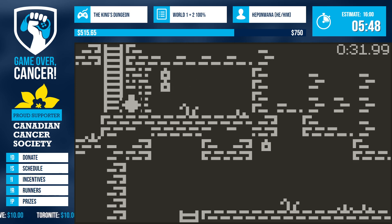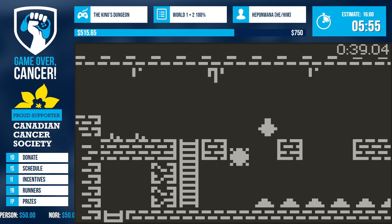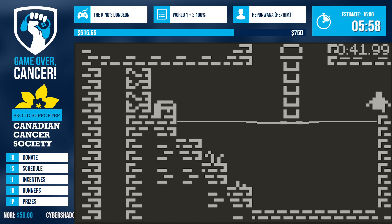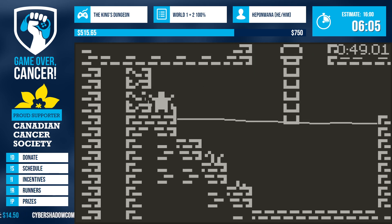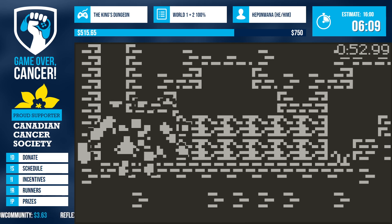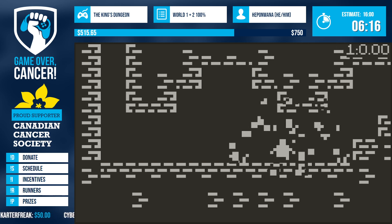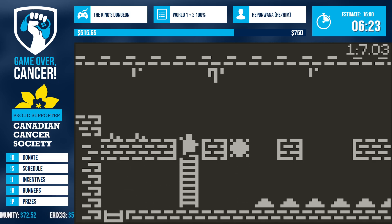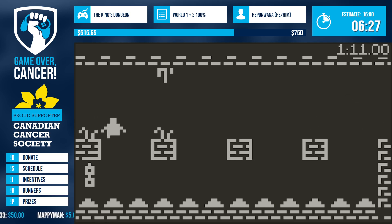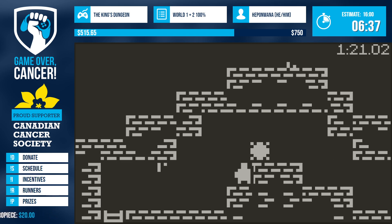World Two is interesting because it has one of the hardest tricks I've seen in any game. It is pixel perfect — essentially pixel and frame perfect. It is the hardest trick I know of, and it is part of the casual part of the run. We need to do something at the end of this run that is really hard. It will probably break most people who play this game — it will ruin your day. We're going to hope it goes well, but it might add an extra minute or two in frustration.